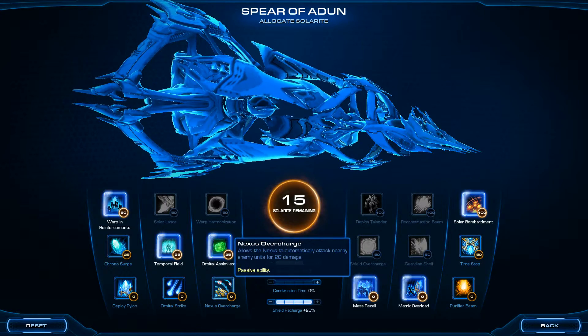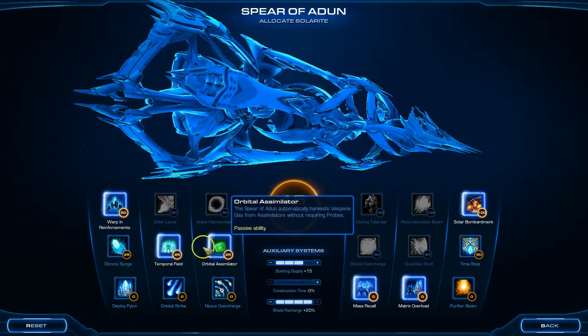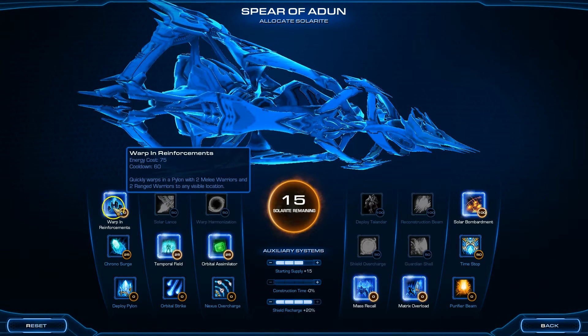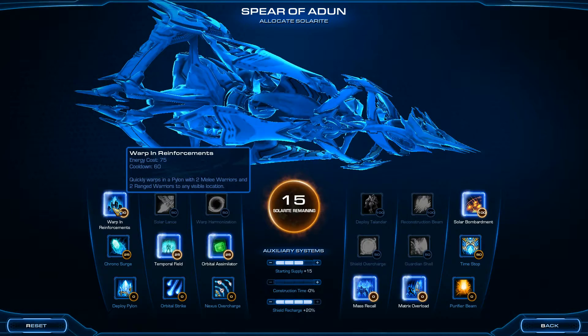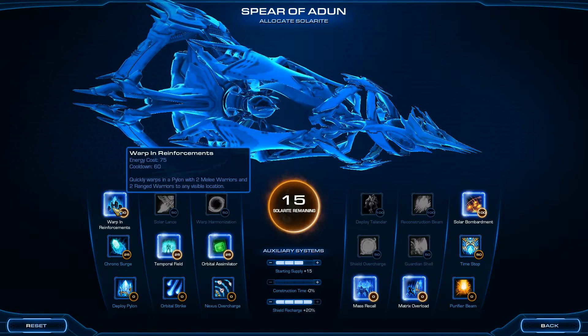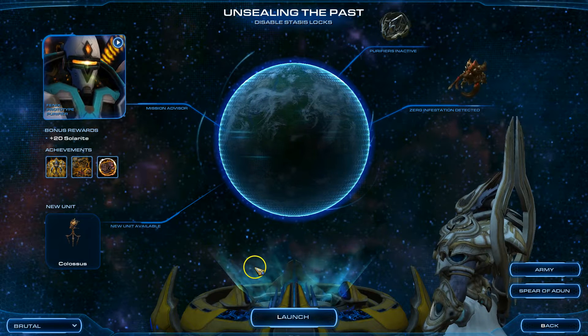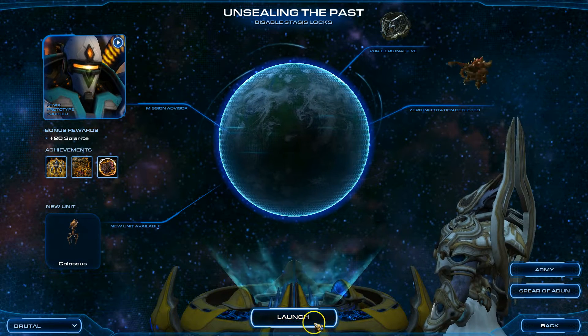Next is Orbital Simulator, Temporal Field, and Warp and Reinforcements. I'm kind of thinking if I should change this or not, but I think I'll stick with this - it's a good mix up. And I'll be introduced with the Colossus this time.